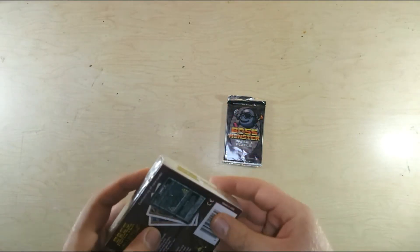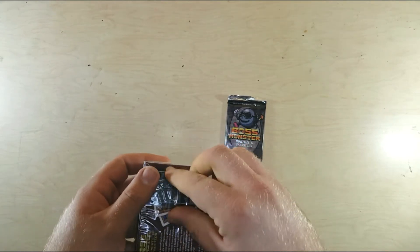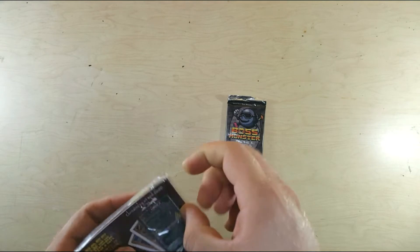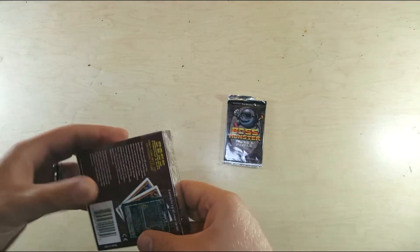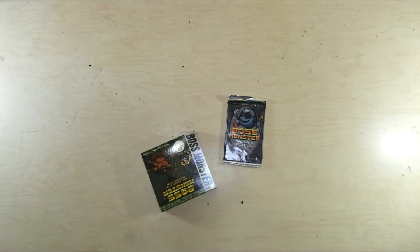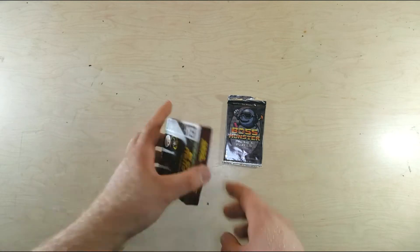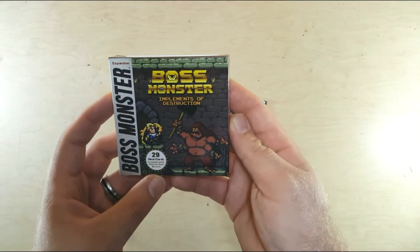Let's start with the Implements of Destruction. Figuring out where it opens — going the wrong way. I like when they make them easy to open. Let's get rid of that plastic. Looking at our box, pretty interesting design.